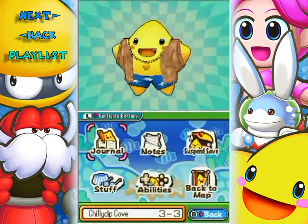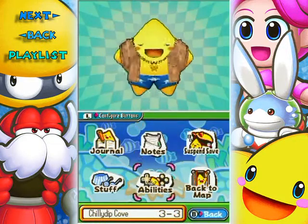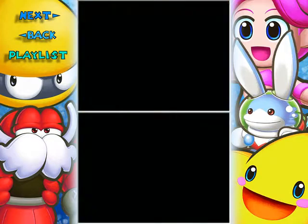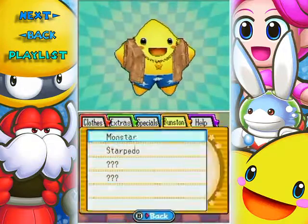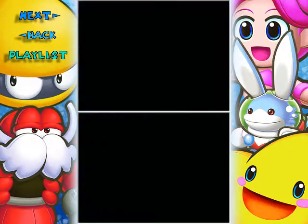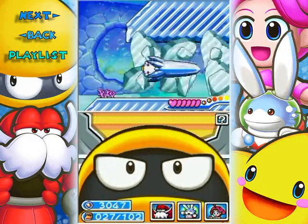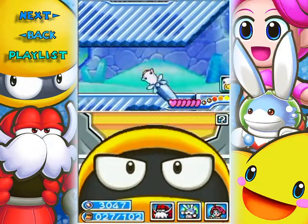Hold on, let me check the abilities. Bunston... it's something Star. Wait - Starpedo. That's the name of the transformation. Okay, that makes a lot of sense. This gel here - freeze that. Yeah! Ha ha! That's the power of the Starpedo Ice Spike.